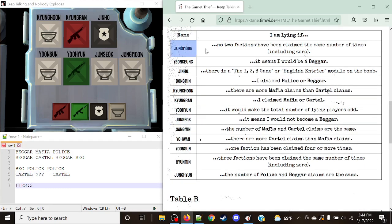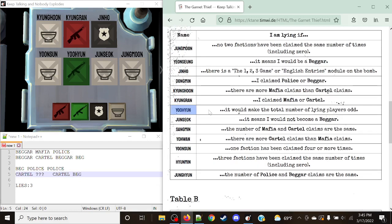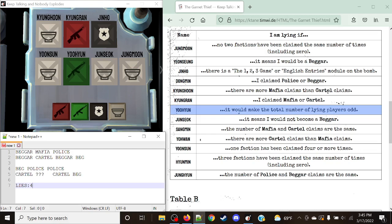Jungmoon's rule is: I am lying if no two factions have been claimed the same number of times. That is already false, because we have one Police, one Mafia, and one Cartel claim — more than two factions have been claimed the same number of times. So Jungmoon is not lying and stays a Beggar. Going back to Yuyeon's rule: if he were to lie now, that would make it four lies, which is not odd. So Yuyeon stays as Cartel.